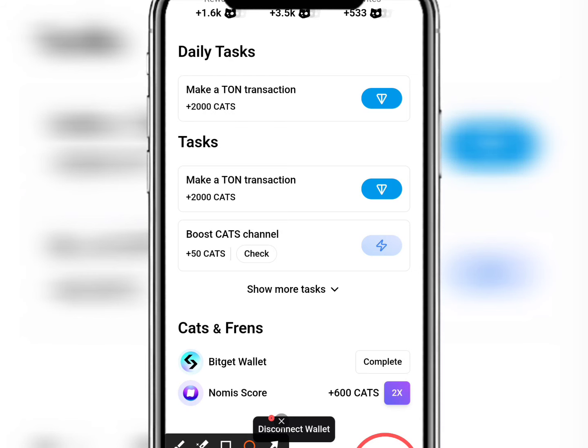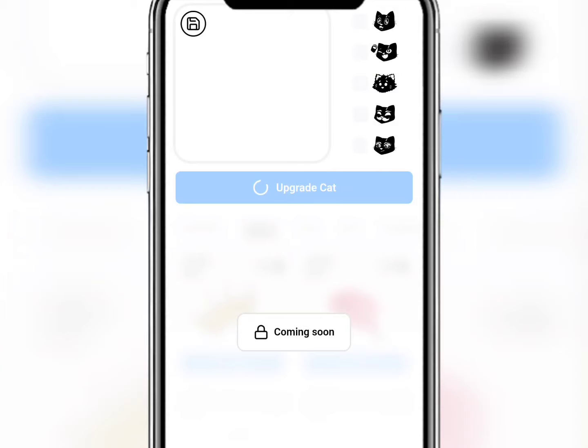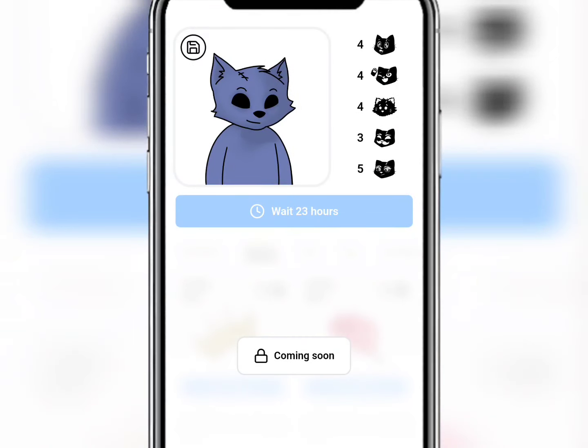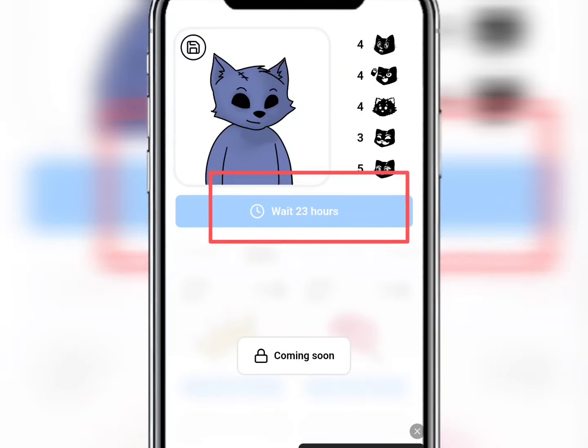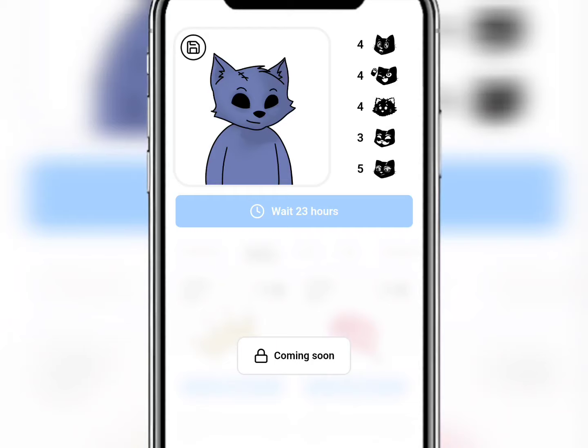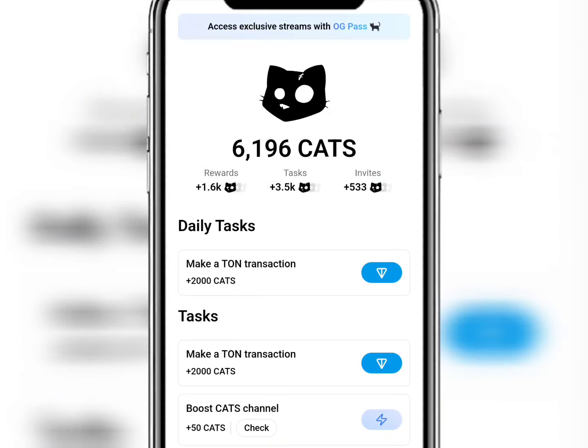To take advantage of the avatar feature, click on it. All you need to do is snap a picture of cats and upload it here. I've snapped one and uploaded it, but it gave me 24 hours to wait — equivalent to one day. After that day, when they come and verify that your picture is okay, they'll give you about 600 cat coins.